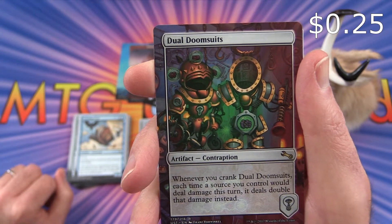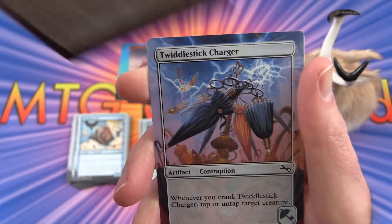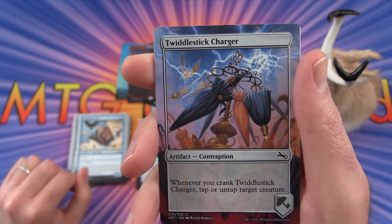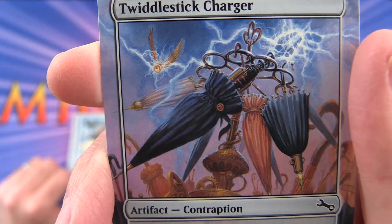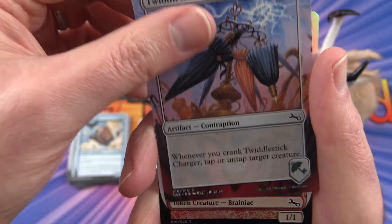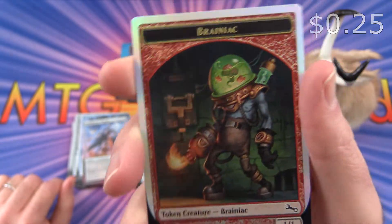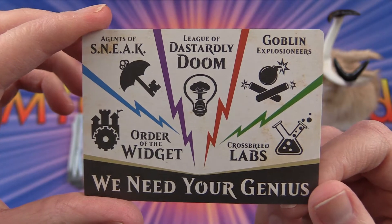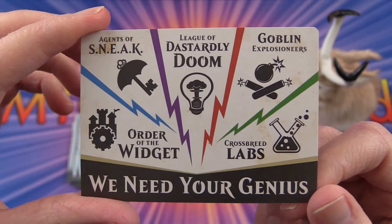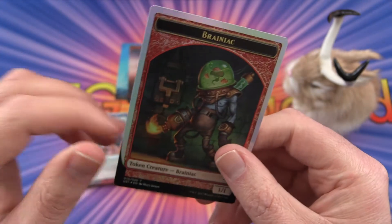Dual Doom Suits — whenever you crank it, each time a source you control would deal damage this turn it deals double that damage instead. So that was a rare contraption. Twiddle Stick Charger — you can tap or untap a target creature. And a foil Brainiac token — that's probably not going to be too useful except in this game. The token references the five major factions: Agents of S.N.E.A.K., Order of the Widget, League of Dastardly Doom, Goblin Explosioneers, and Crossbreed Labs.